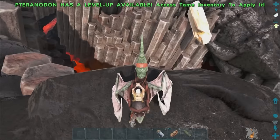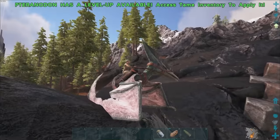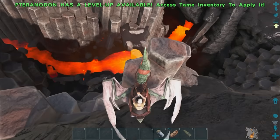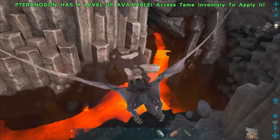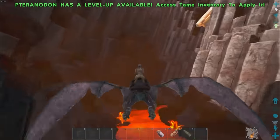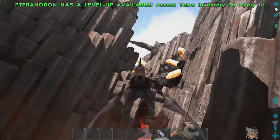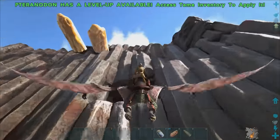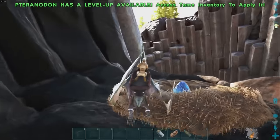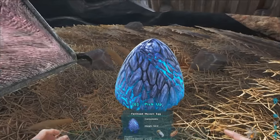Now we're going to try strategy number two, which is very similar to the first one. But we're on the north end of the rift now, and we're going to use the redwoods to our advantage. Here we are collecting all the stamina that we need, and we're going to go check the rift for some eggs. We're going to get the egg and head to the redwood biome. We found an egg — let's check it out. We've got a level 175 lightning egg. That's awesome.